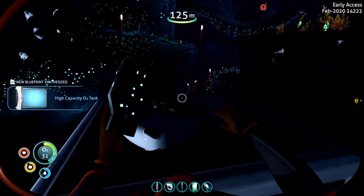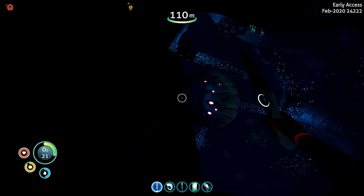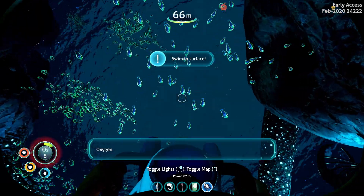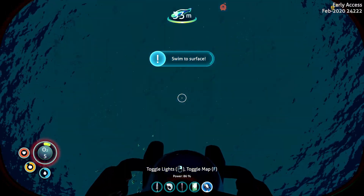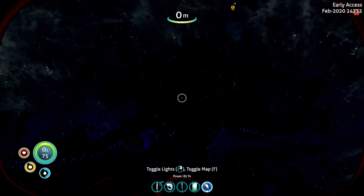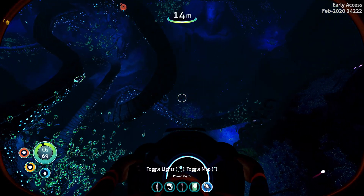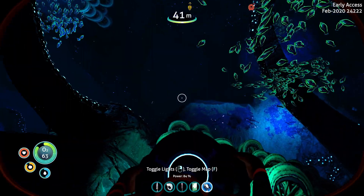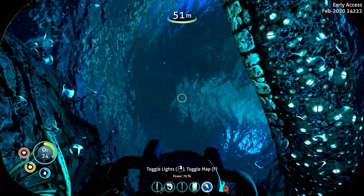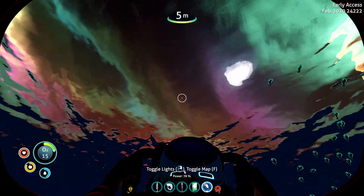Oh look at these sharks — they look scary, let's not get close to those. We spotted a high capacity O2 tank blueprint — so we can get even deeper. We really need to get upwards now. Come on, Frank the shark, don't eat us. Okay we made it. I don't think we can go down here yet without a bigger capacity on our tank, and this guy is not very friendly.